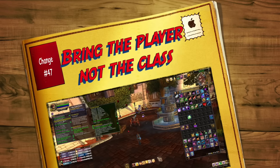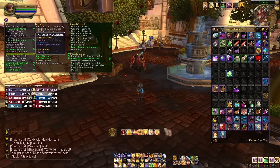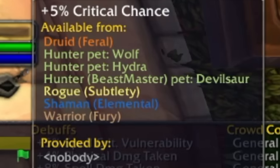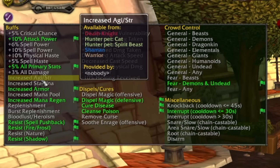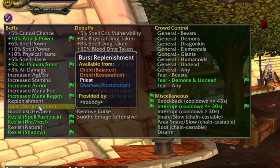In at number forty-seven is the homogenization of buffs and debuffs. Many of these buffs could only be brought by one class. Using Bloodlust as the best example — up until this point, if you haven't got shamans you can't have Bloodlust or Heroism. Now it's been added as Time Warp for mages, and even Beast Master hunters with a Core Hound pet can bring Ancient Hysteria. The 5% crit chance for your raid, previously relying on Feral Druids and Fury Warriors, is now also brought by Elemental Shamans, Sub Rogues, and even hunter pets. A lot of these buffs can now be brought by a much wider range of specs, primarily because you can do 10-man raids, and the hunter has become a literal Swiss army knife of buffs and debuffs.